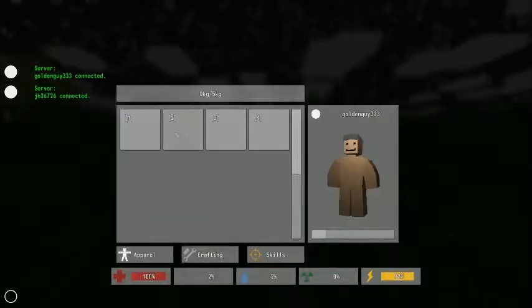So you go into your inventory — you start out with four spaces. You're naked to begin with.